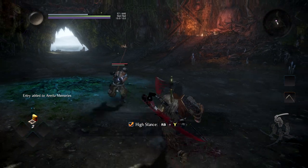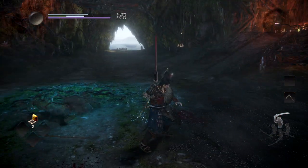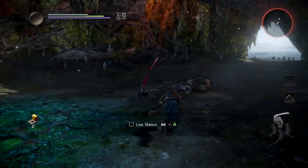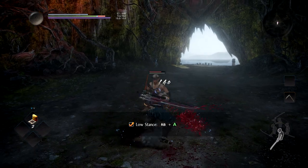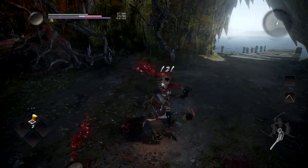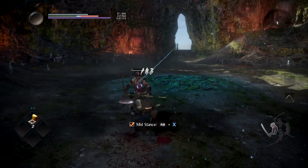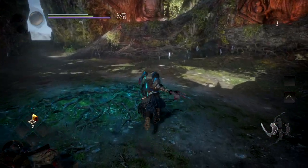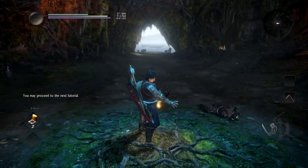High stance — well, at least their heads are flying off and that makes me happy. Low stance is more of a defensive stance. Mid stance is basically the one where you lose the most, because a lot of times you'll not be able to parry your opponent. That's why the stances are here.